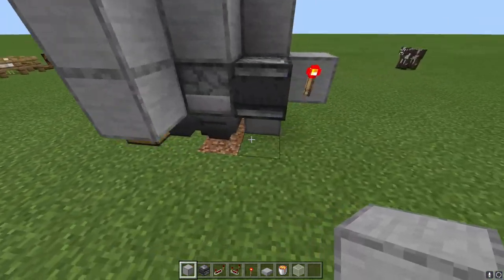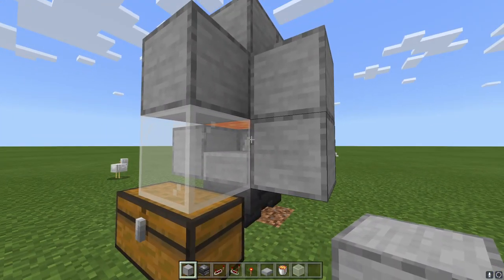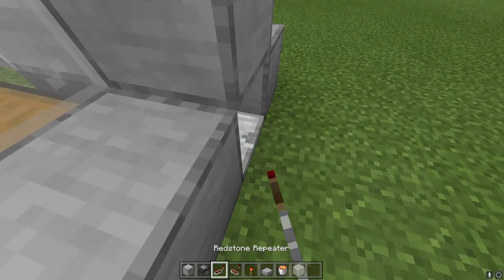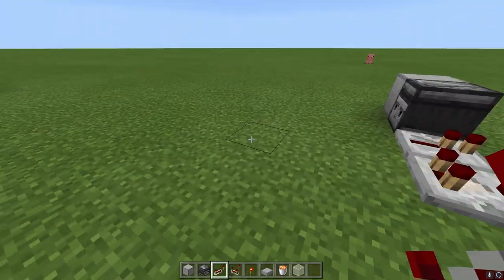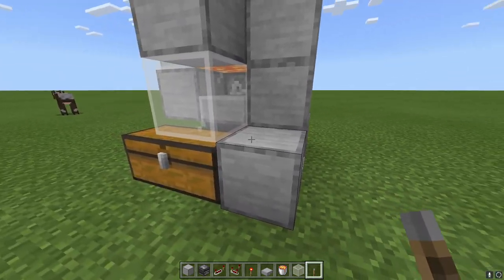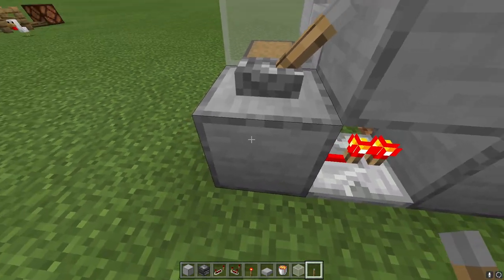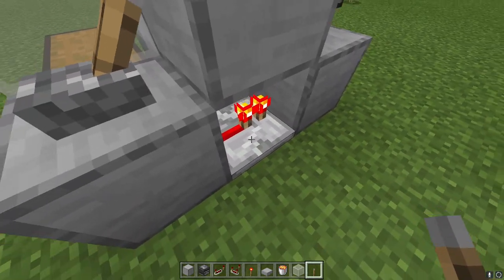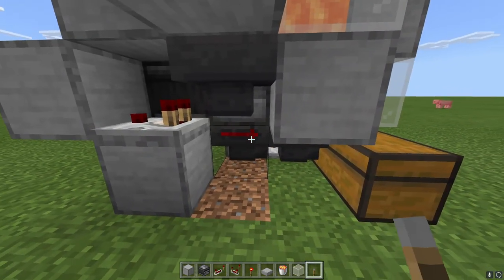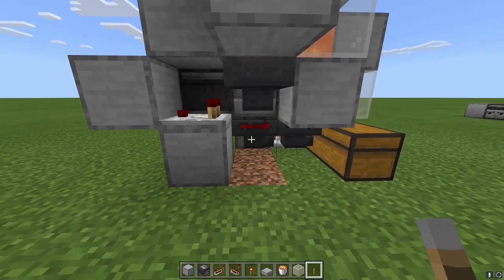Right now all it's going to do is get us eggs because all the eggs are going to go down here into our chest before they can be shot out. So we're going to put a block here, a block here, a redstone repeater right there, and then grab the lever — you can put it here, here, or here, it doesn't matter, anywhere on this block. When we turn this on it sends power to this block, this block is powered, and this repeater is now getting powered and is powering this next block.